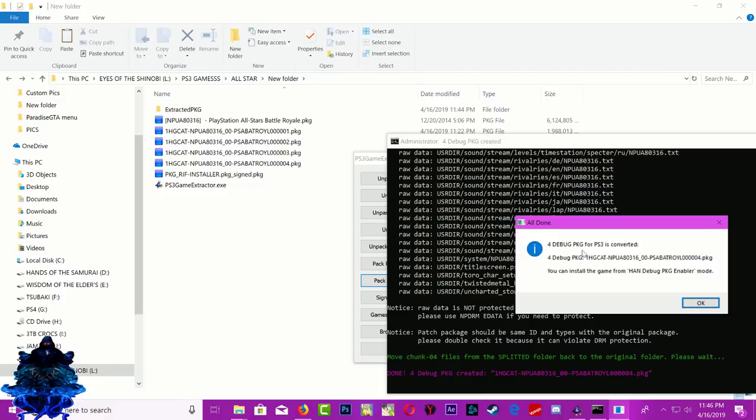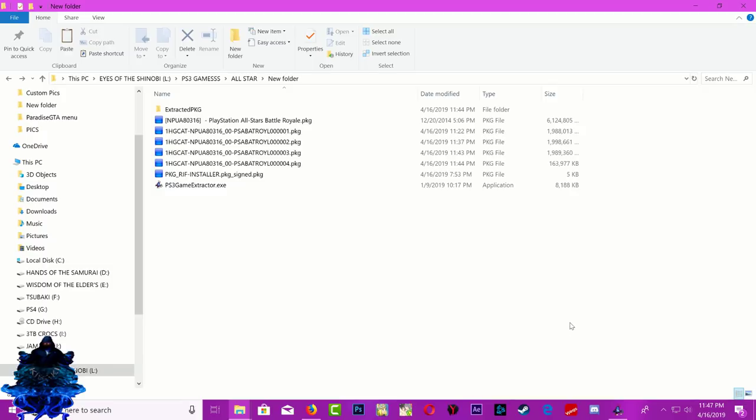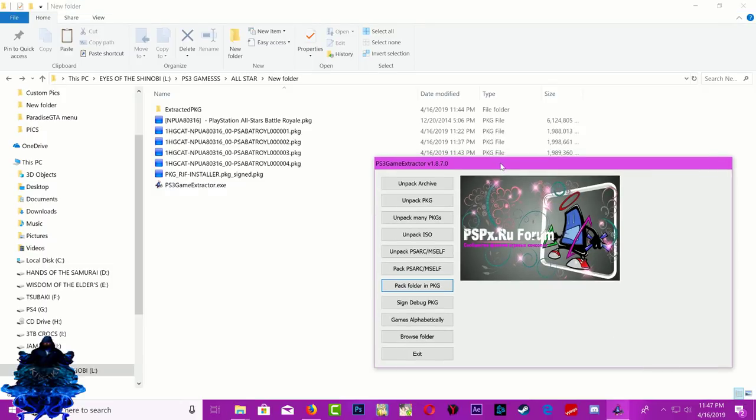You will see it says 'For debug PKG for PS3 is converted' and it gives you the name. Down here it says you can install the game from HAN debug PKG enable mode — so it actually tells you what to do on your PS3. It tells you that you should enable debug when you want to install these split games. Press OK, then resize the page if needed. As you can see, we now have one, two, three, four PKGs.